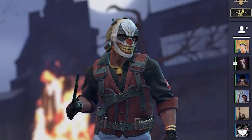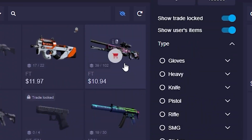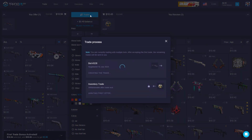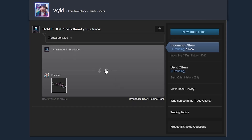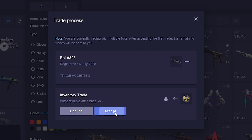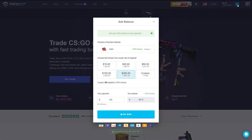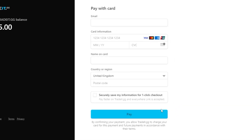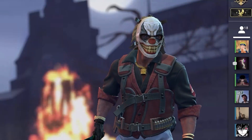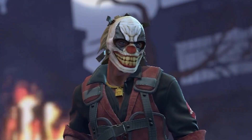Before we continue, I'd like to thank today's sponsor, TradeIt.gg. As I explain why TradeIt is such a good site, I'll complete a trade to show how easy it is to use. Not only is TradeIt an automated trading site where you can buy, trade, and sell skins from multiple games like CSGO, Rust and more, it also has the lowest trading fees on the market. They have up to a 40% discount on skins and are running a 35% top-up bonus offer. You'll also be entered into regular giveaways every time you purchase or trade. Check out TradeIt using the top link in the description and grab yourself some epic deals.